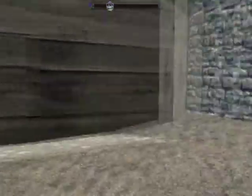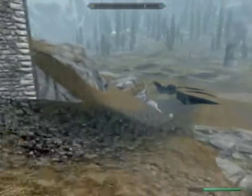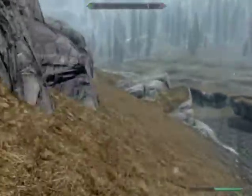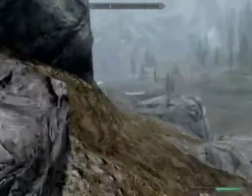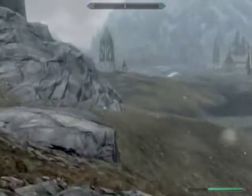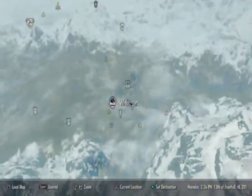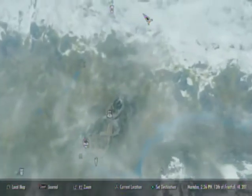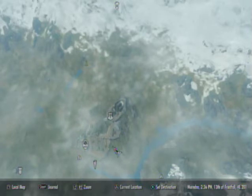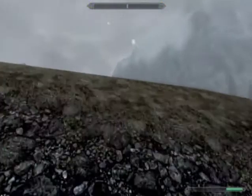This is where the entrance of Whiterun is — it actually says 'Open Skyrim' but that's where Whiterun is. Then you just run over here and keep running until you come all the way over to the area that's like where Skyforge is, in the Companions area of Whiterun. Which is on the map, like in this area right here.